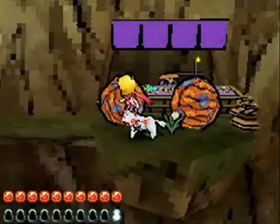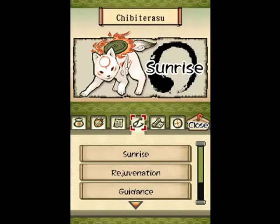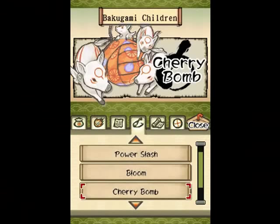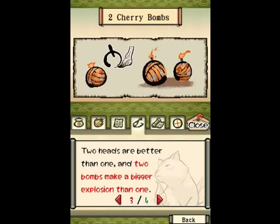We have picked up some meat by helping out that boy in the past — Nazo, I think his name was? So we helped him out and got some meat this episode. We're going to head to the Moon Cave and see what happens, and what this meat will be used for.